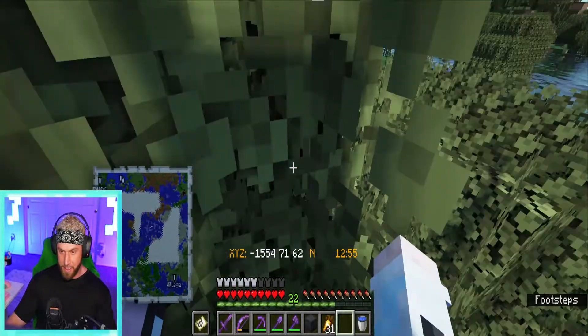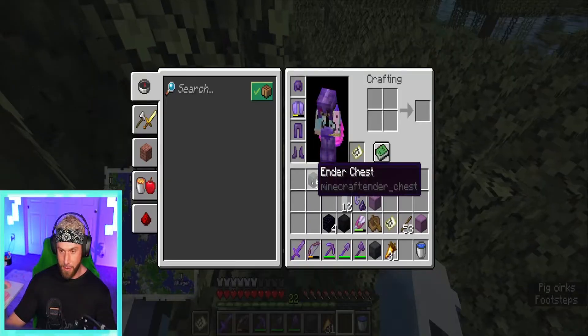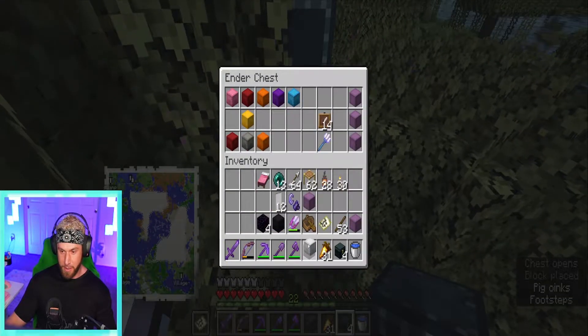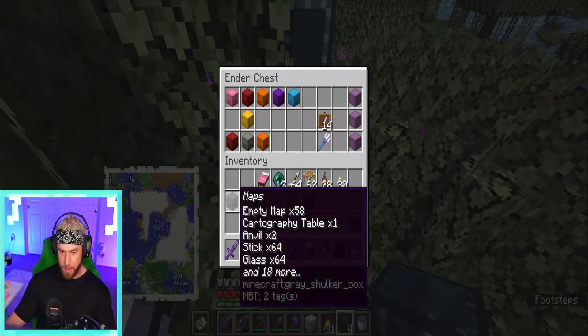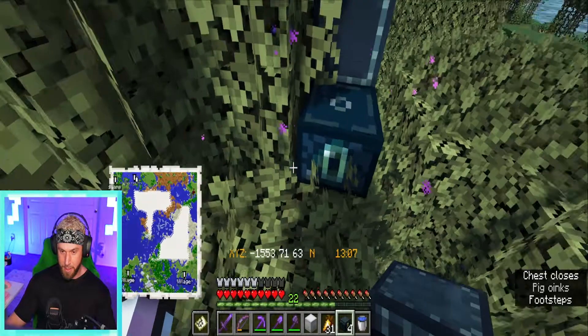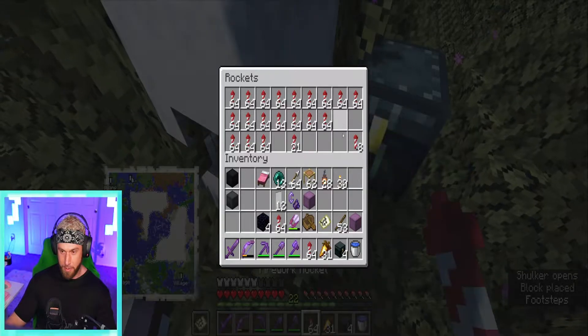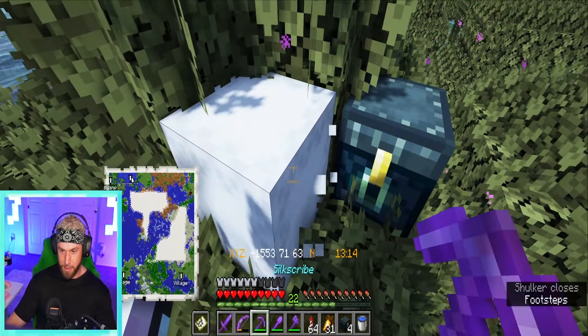We are not all set here because I need to get more rockets to be able to get home. Let's see where our rocket box is - maps, essentials goes there, rockets down. We'll just grab two stacks of these because I planned on filling in this map.